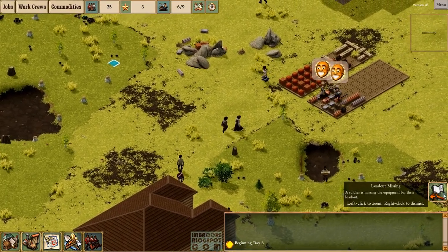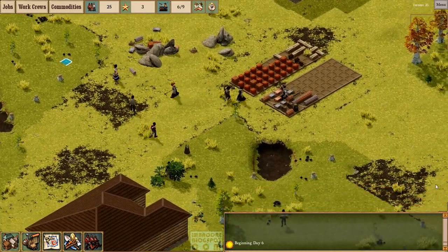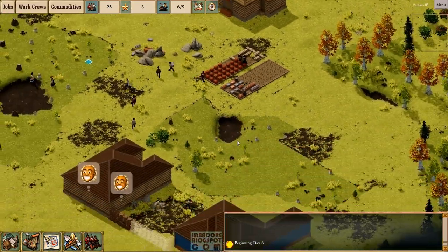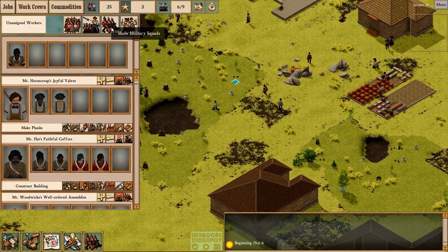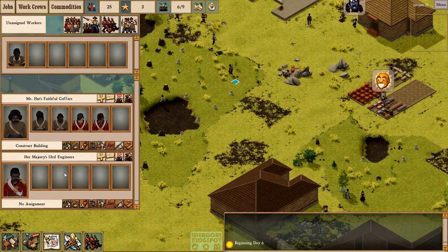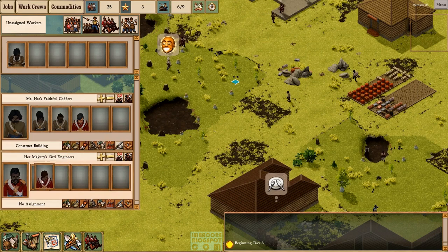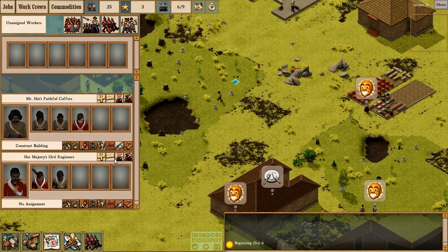We're still getting the loadout missing warning — a soldier is missing the equipment for their loadout. I don't know how to deal with that problem seeing that we already have a surplus of weapons: there's a musket and a pistol, but our troops are not picking them up. Looking at military squads, our NCO doesn't have anything under his command, so we'll drag one of the veterans there — that should do.